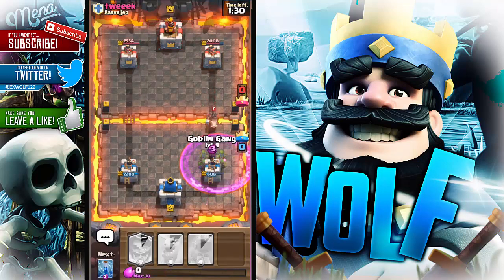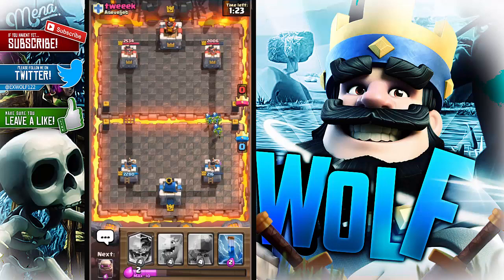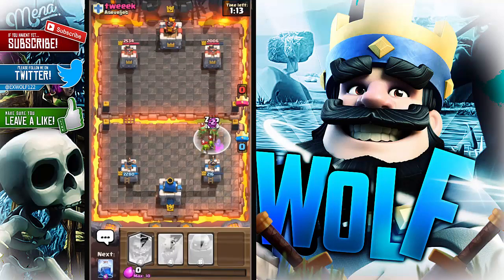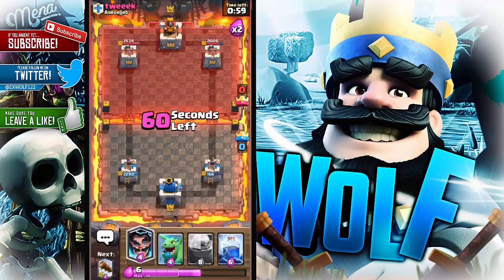Let's get this Goblin Gang before he takes a lot of damage off my tower. It didn't take out my tower — that is good. I'll get the Battle Ram in; he might put a Lumberjack or Leap Barbs in. I'll zap everything there. It's double elixir!